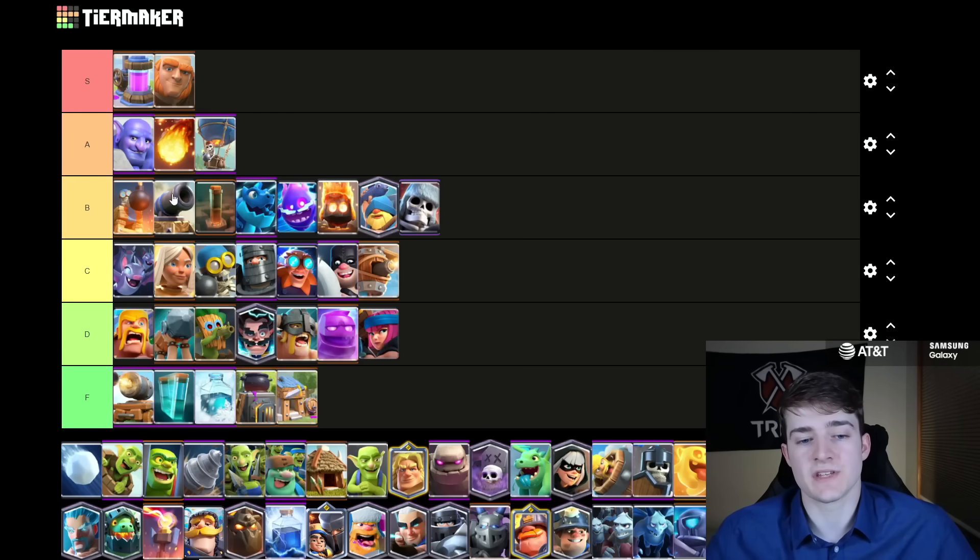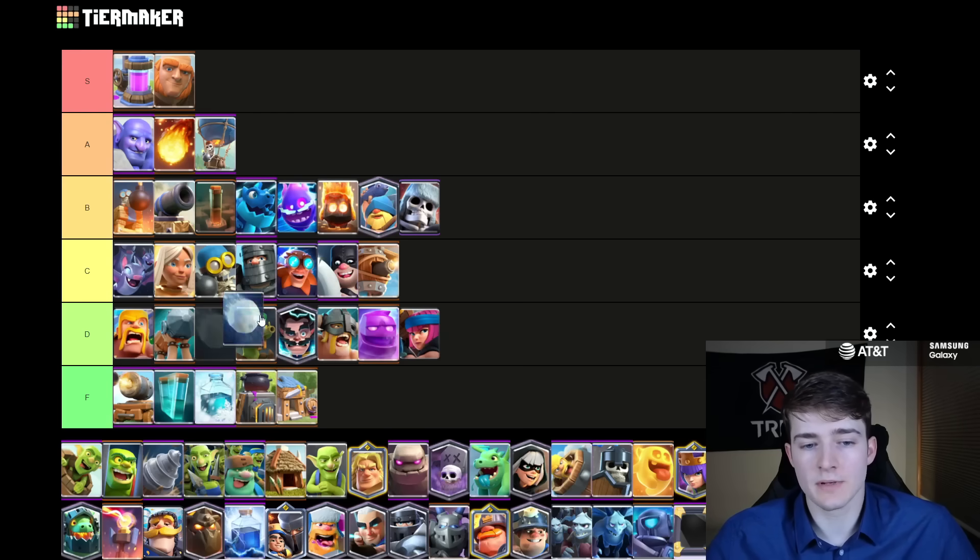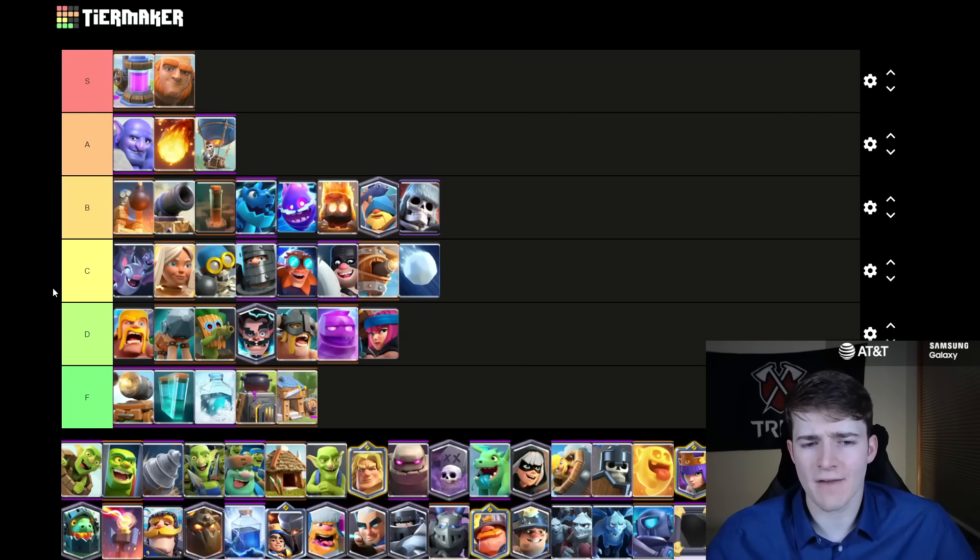The Giant Skeleton is going to go in B tier. Tanks are very good right now against the Duchess, and it recently got a health buff not too long ago, so we're seeing it a lot inside of Goblin Giant decks with the Goblin Drill, and you could also use it with Hog Cycle. The Snowball I'm going to put in C tier — I think it's about average at the moment. Of course it's very good inside of Giant Graveyard; I think that is the best synergy it has, but beyond that you don't see it a whole ton.